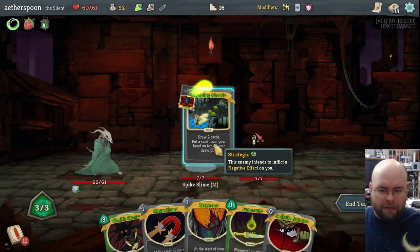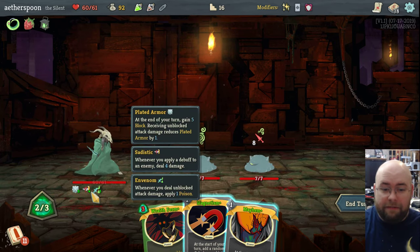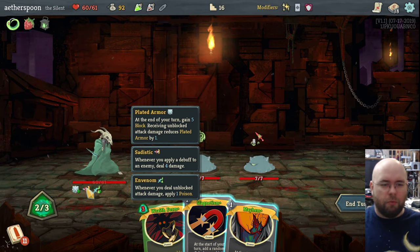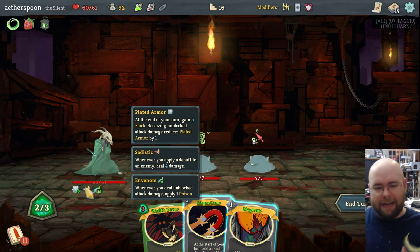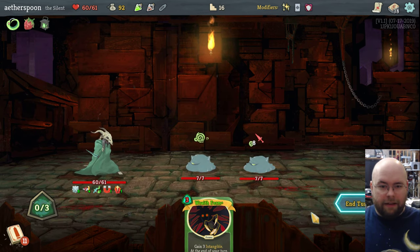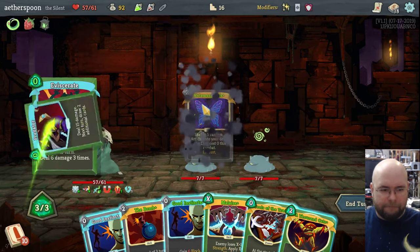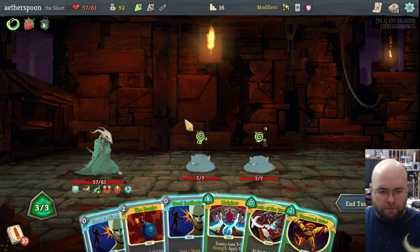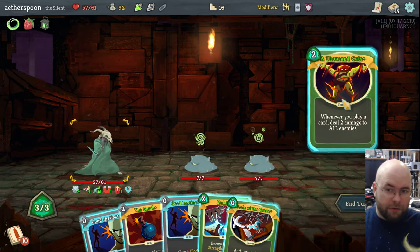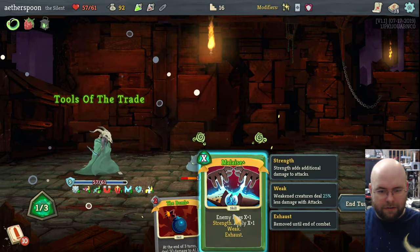Draw 2. Bomb's not going to be useful. I just stacked some status effects — Sadistic is whenever I apply a debuff to an enemy I deal 4 damage; Invenom is whenever I deal unblocked attack damage I apply 1 poison. These two combined mean that whenever I attack something, they take poison, and because they took poison they take an extra 4 points of damage — a really nice combination. Unfortunately my hand is garbage. I'm going to be eating 3 points of damage. No perfect this time — you actually get extra bonus points for going perfect. I still have no attacks but I do have A Thousand Cuts, which is whenever I play a card I deal 2 damage. Play some cards dealing 2 damage each.